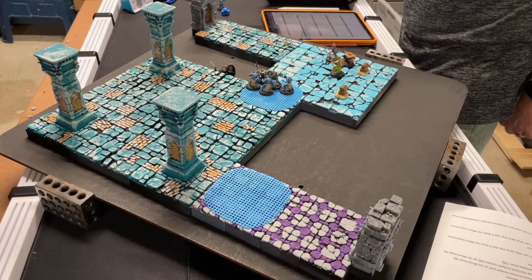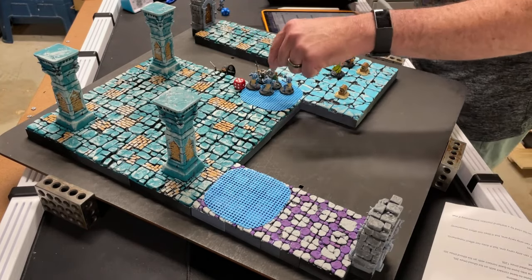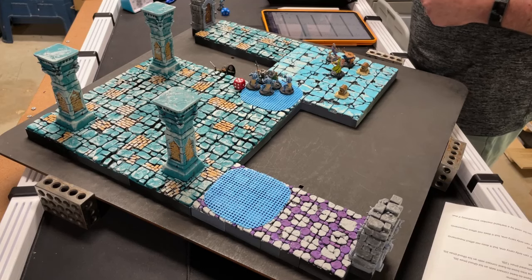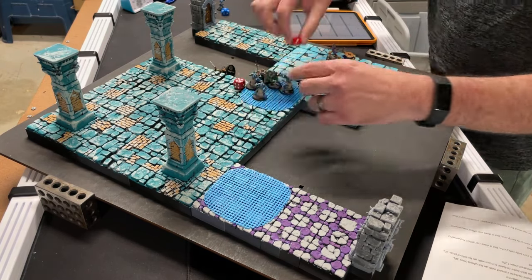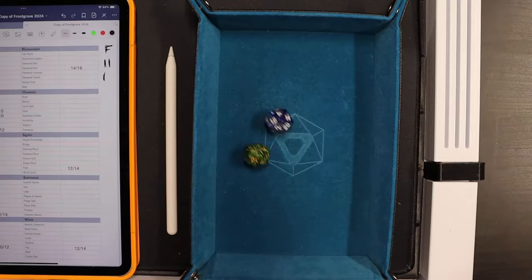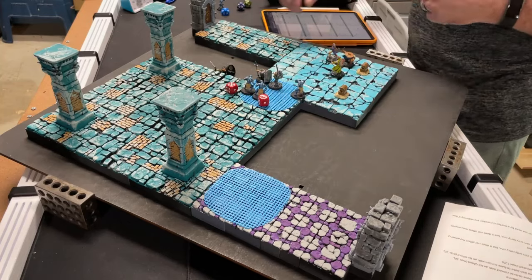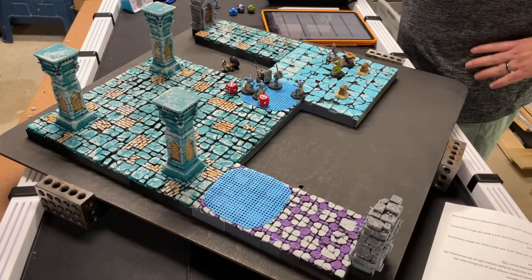Ghoul phase: a ghoul attacks my man-at-arms - plus two versus plus five. It rolled a natural one, I rolled 19. Total 24 minus armor 12 is 13 - that ghoul is dead! Next ghoul steps up: plus three versus plus two, I rolled 16 to its 15 - I hit for 7 damage, ghoul has 5 health left. Flanking ghoul attacks with plus two bonus: 19 total versus armor 12 is 9 damage - ghoul down to 3 health. I shove both back. Third ghoul rolled a 6 to my 3 - I win and shove it back so my archer can take a shot next turn.